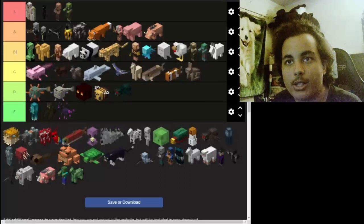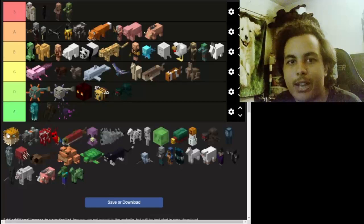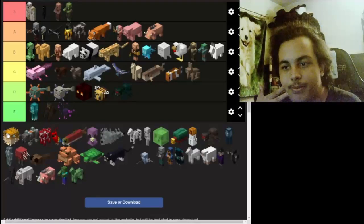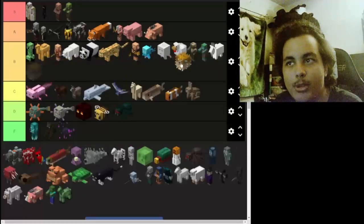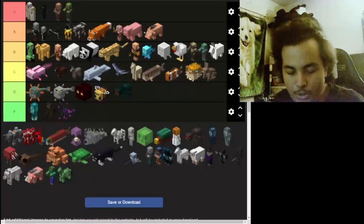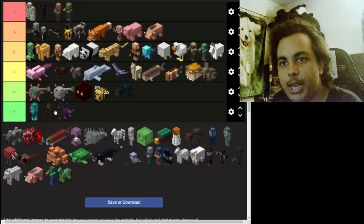Polar bears are cool — their premise is in the arctic region, which lines up with pandas at B tier. Puffer fish are annoying a little bit and they're funny when they get grabbed on your fishing rod, which is pretty cool. I really want to give puffer fish a C but lower — they're at the lower end of C.